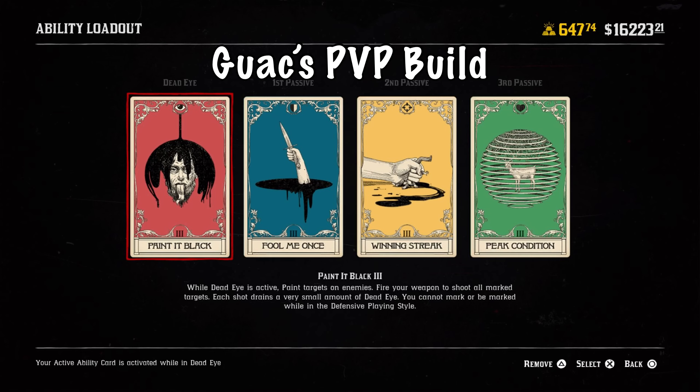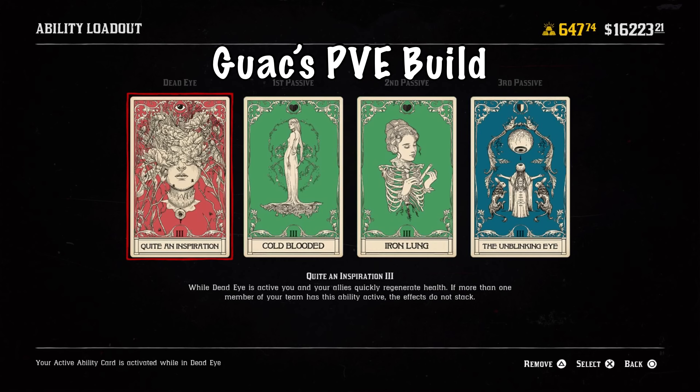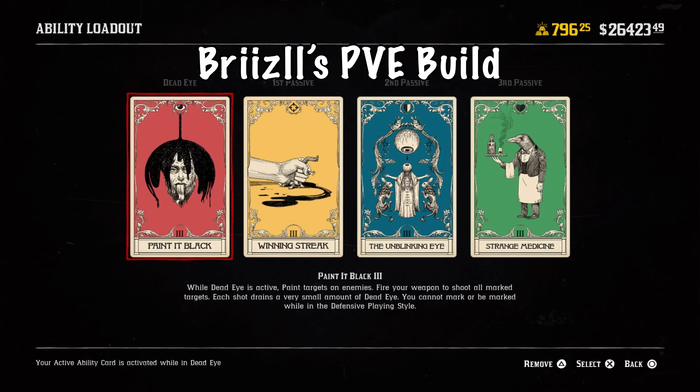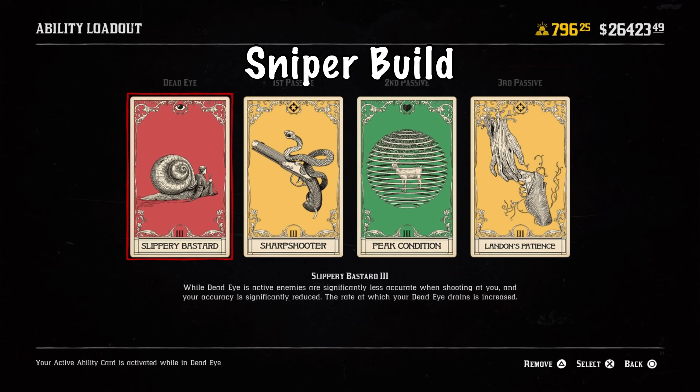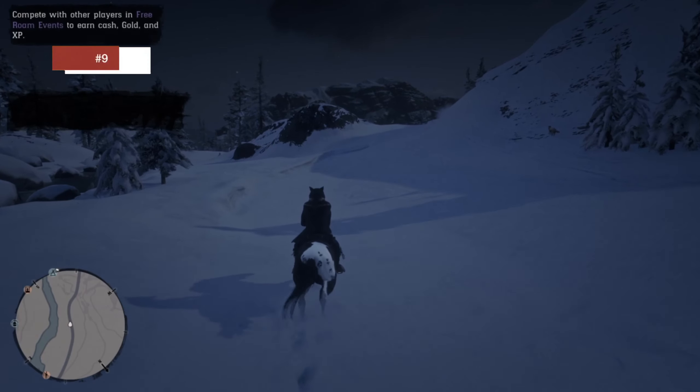Number eight: ability cards. You want to get these to level three as fast as possible because they don't do much at early levels, but throwing on some basic ability cards to buff your dead eye, health, and defense can be really effective. I've seen people forget to equip these and you're just missing out on buffs. As you unlock slots, don't leave them open — they're especially helpful in PvP.